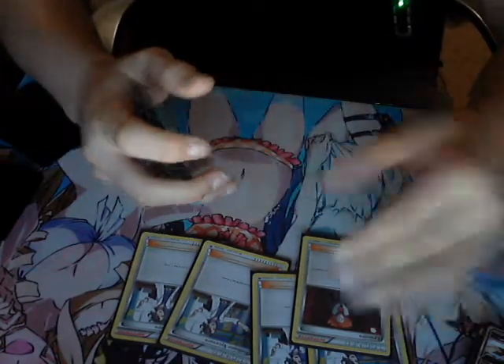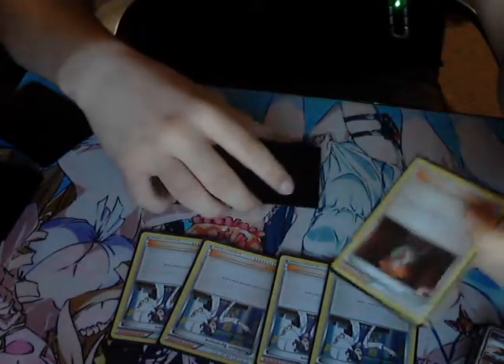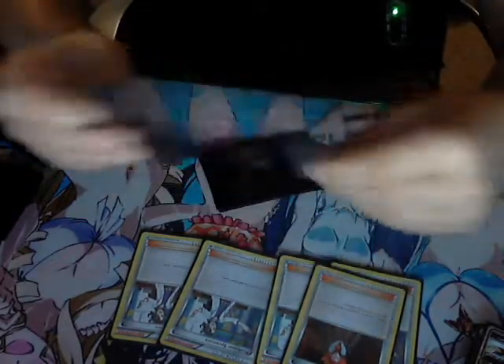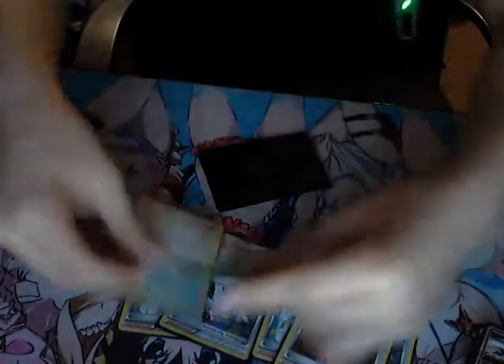We got Lysandre, captain of Team Flare — overall a great card that allows you to snipe Pokemon. You basically switch the opponent's active with one of your choosing from their bench. So if your opponent opens really strong, don't worry — here's why: we got N, king of Team Plasma. Shuffle your hand into the deck and draw equal to the number of prize cards you have left. Pretty good.